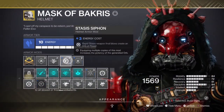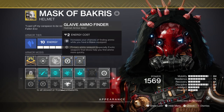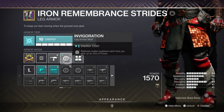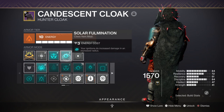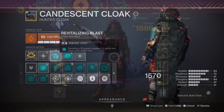For leftover mods: Stasis Siphon for creating Orbs of Power via Stasis weapon kills, Glaive Ammo Finder for more Glaive ammo pickup, Invigoration for increased melee energy on Orb collection, Rocket Scavenger for increased rocket reserves, Solar Fulmination for increased damage and range of Solar ignitions, and Revitalizing Blast where stunning a Champion will cause an ignition.